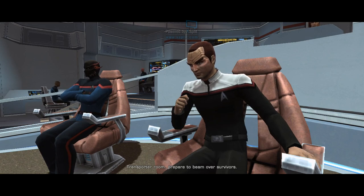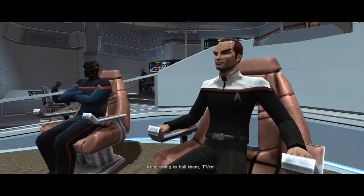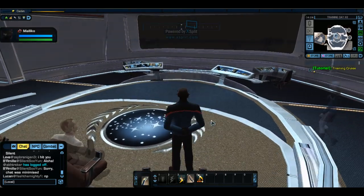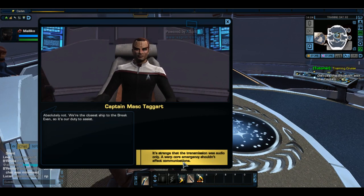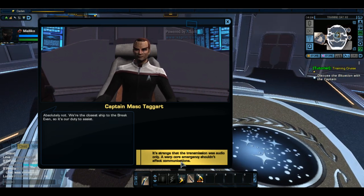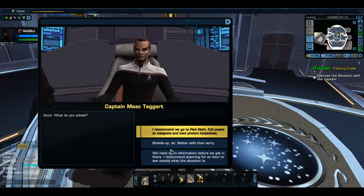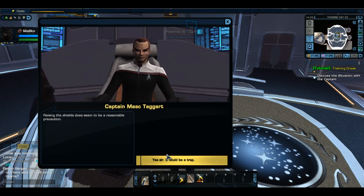Keep trying to hail them. Number one, let's discuss the situation. If it was me and I was the captain, I would raise shields — you never know what you're going to fly into, especially in this game. I always have my weapons ready to go. Raising the shields does seem to be a reasonable precaution — I agree. Flores, raise shields. Number one, get down to the transporter room.